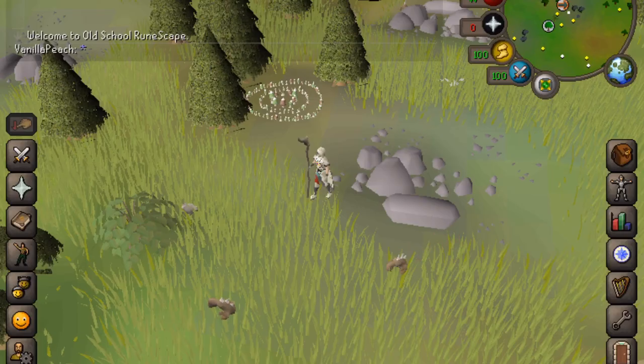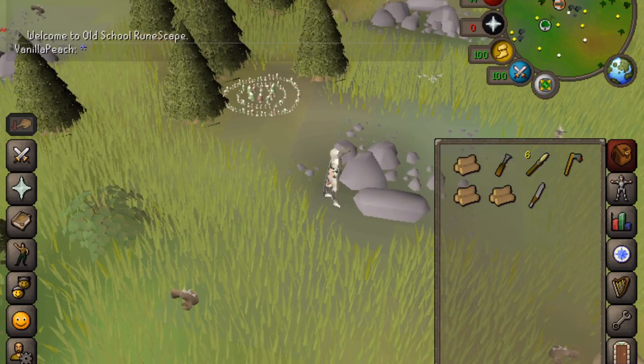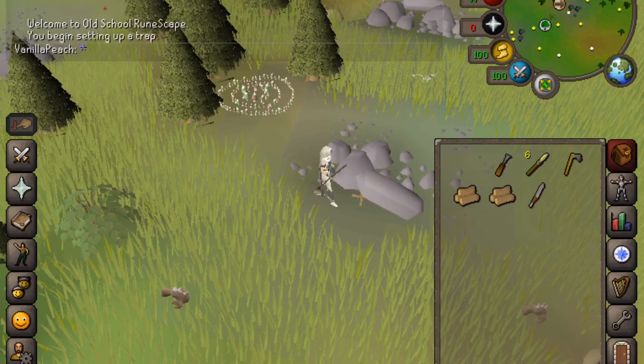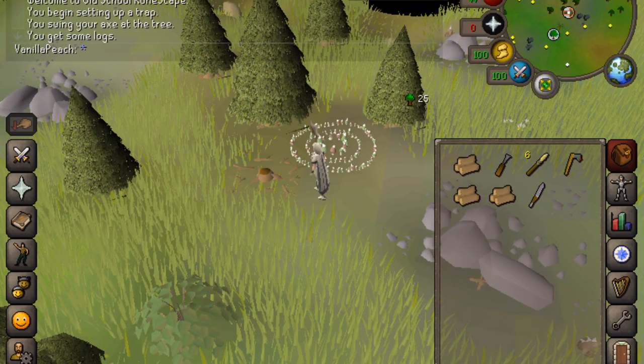Firstly, cut down a handful of trees so that you have some logs. Then you can click on the boulders here and choose Set Trap Boulder. Often while the trap is set, I will go and cut more logs as preparation for setting the next trap.